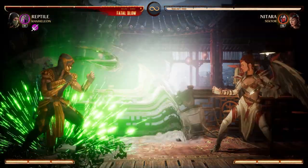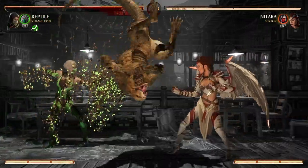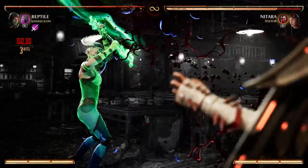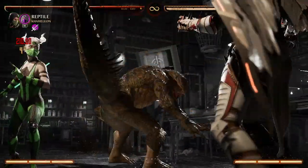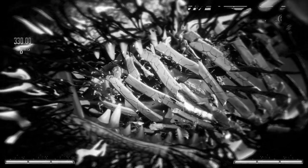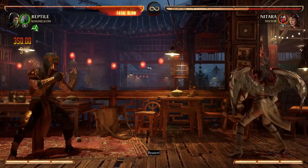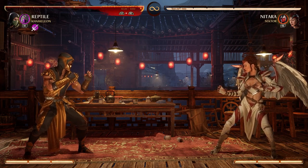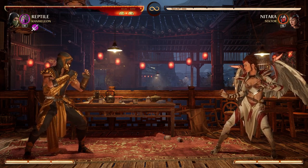Let's get into the Fatal Blow of Reptile. Reptile has an overhead Fatal Blow that does base 350 damage, just like every other combatant on the roster. This Fatal Blow is extremely punishable — 31 on startup, 74 on recovery, and if blocked you're looking at negative 36 on block and negative 46 on flawless block, so you want to make sure this lands if you go for it. For best results, I recommend you combo into this to ensure your opponent is caught off guard or stunned long enough for you to hit the attack with your tail.